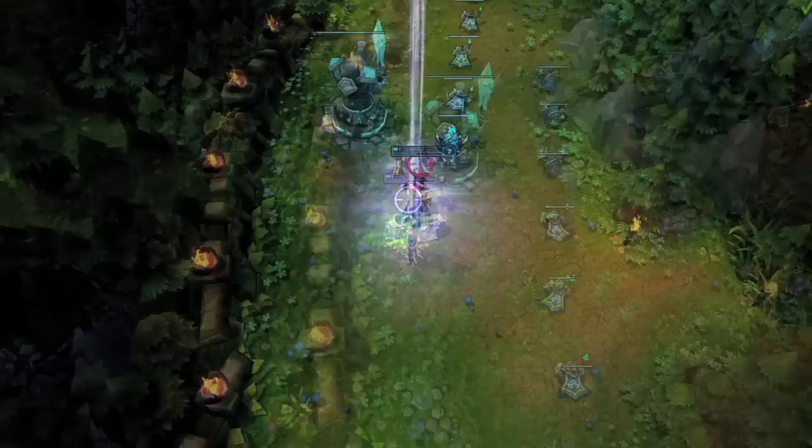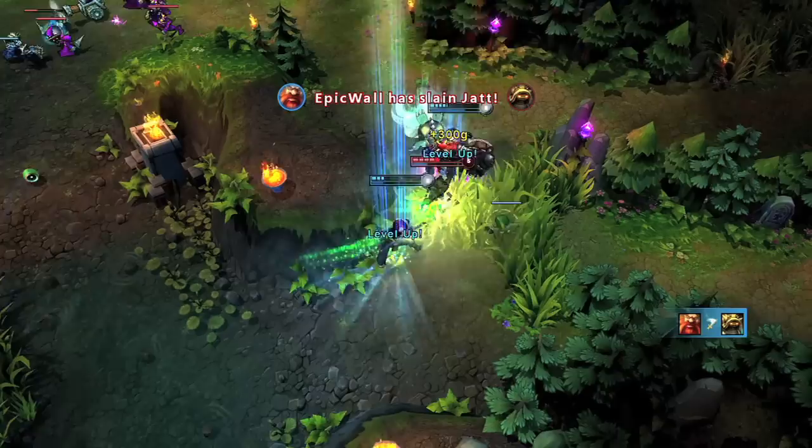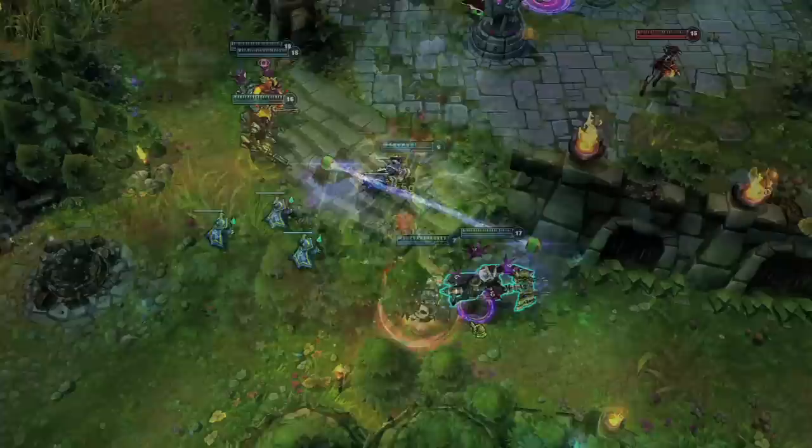Soon after, Gragas comes in to gank. Choosing to fight with the Mercury Cannon, Shock Blast through Acceleration Gate softens up Gangplank, allowing Jayce to close in for the kill. Transforming to the Mercury Hammer, landing To the Skies, Lightning Field, and Thundering Blow takes down Gangplank. Note that Shock Blast briefly reveals the fog of war when it explodes, meaning you can use it to find a target for To the Skies, either to initiate a jungle camp or to escape from enemies.